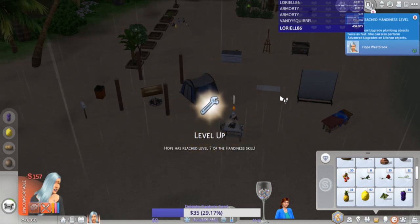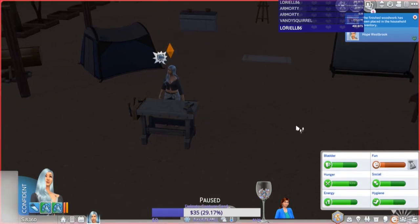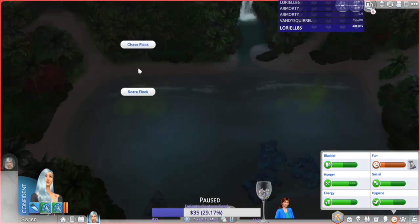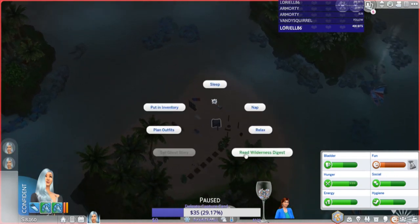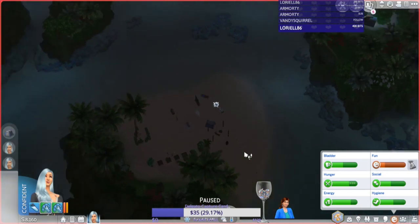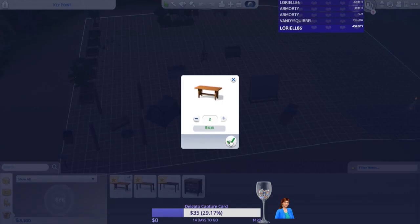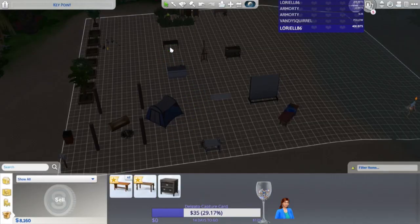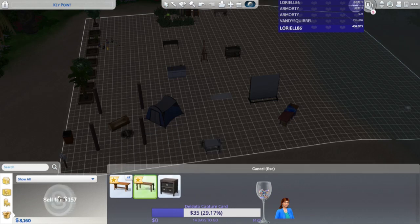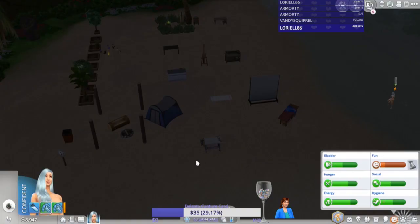Level seven handiness — yay! So her things will be worth more. It's four in the morning — go chase a seagull, chase the flock, then come back and read the Wilderness Digest. That should get her fun all the way up. Let's sell the three items she made — two of them were pretty good. We're quite close to 10k. If I sold fruits and vegetables she'd be there.